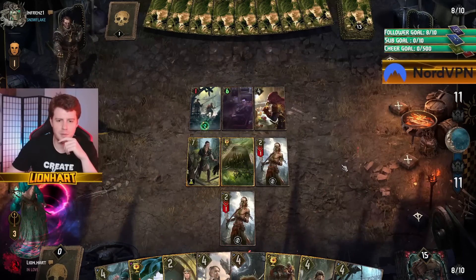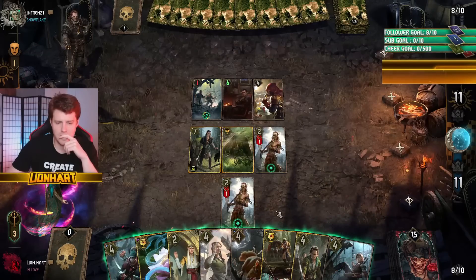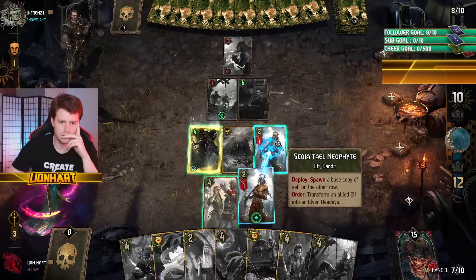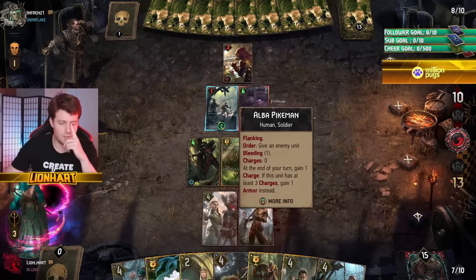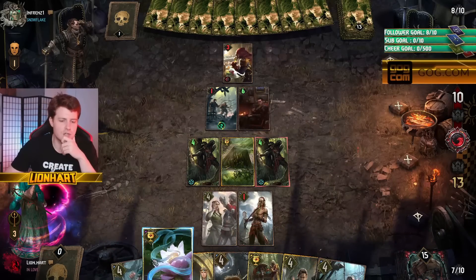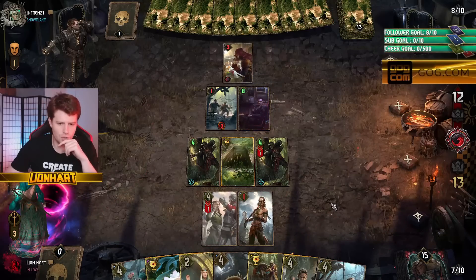We want to kill the pikemen though. There we go, I think that's worth it. I was completely forgetting that this isn't going to target this, but the Fangs of the Empire — they won't hold those bleeds. I should always have used the Bowman there. It's really frustrating. That's four points of failure. Good job me.